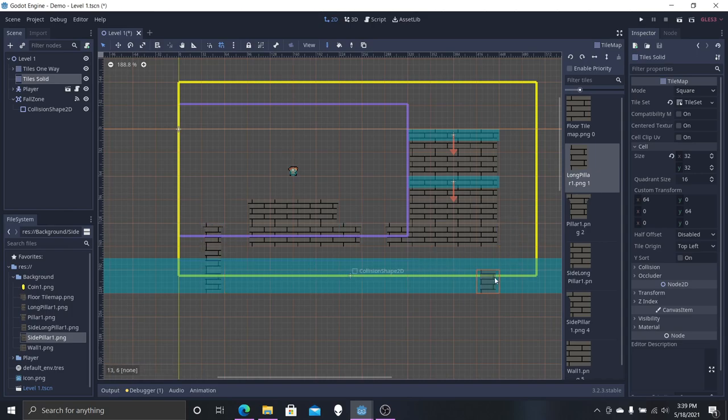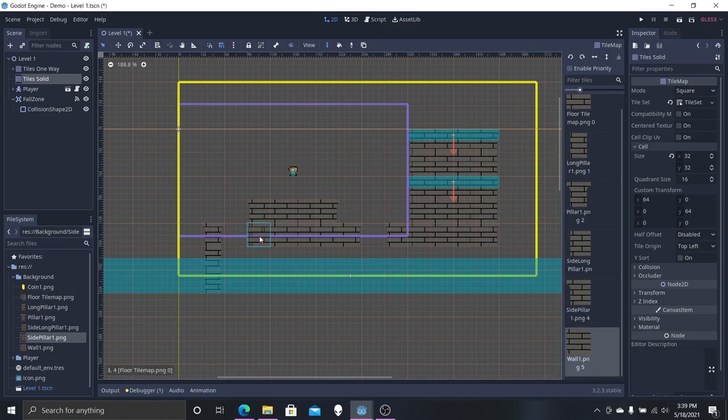It will take longer to do, but it'll result in fewer headaches in the future. Now we're going to basically copy and paste what we have here as single tiles. We're going to need the side tile for this.